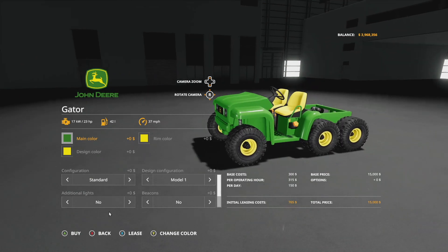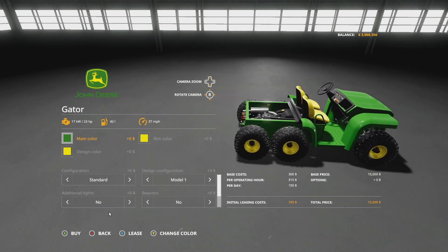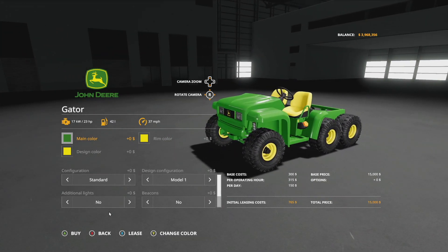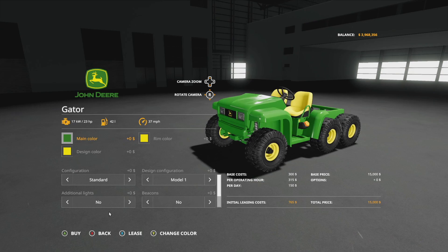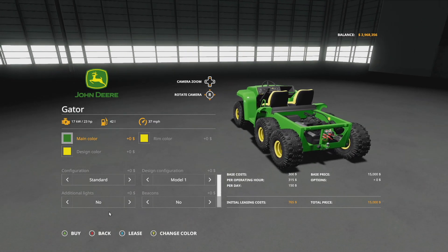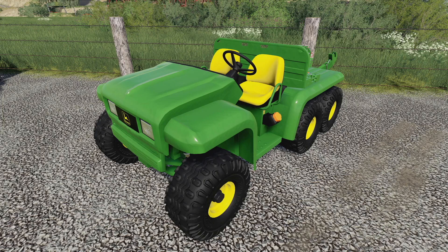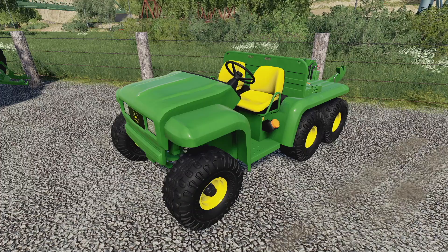At number five is the John Deere Gator 6x4. When this came out it was super highly requested by the community — they just wanted a John Deere Gator. We had the in-game x850 from Giants, but that's not really something you see often on US farms. This is what players wanted, and we got it from Black Sheep Modding. We already covered this in the off-road UTV/ATV video, but it's number five here. It also has a three-point hitch on the back — nobody asked for it, but they delivered.